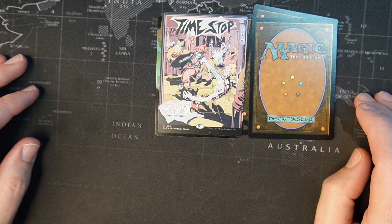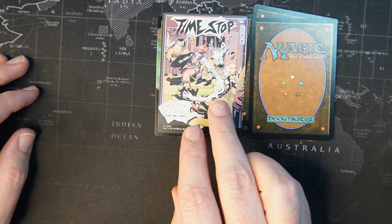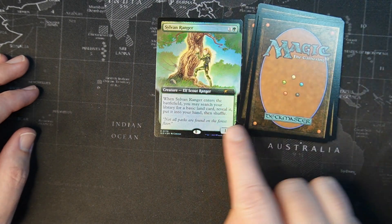Time Stop — two blue, four colorless instant. End the turn. The artwork kind of does not fit, but whatever.